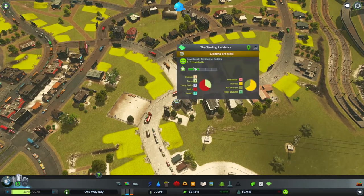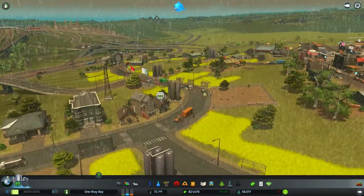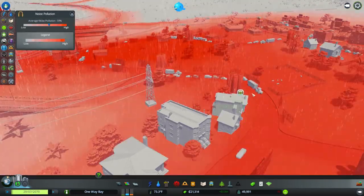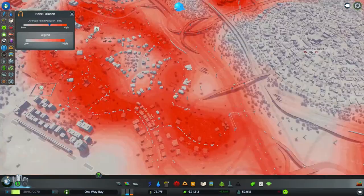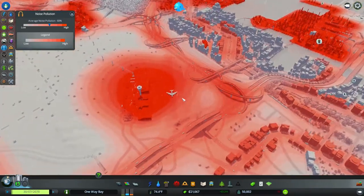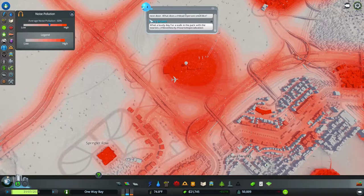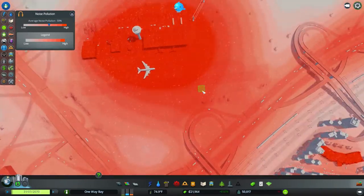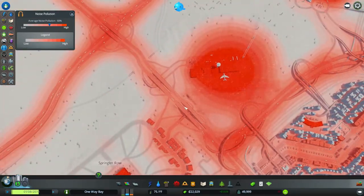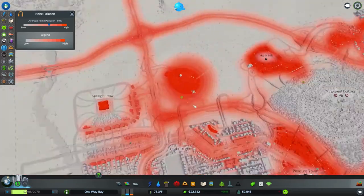What is this guy complaining about? Noise? Citizens are sick because of noise pollution. Well, there's not much going on over here, I don't know why you're complaining about that. Why is it so bad up through here? Actually, I've never looked at this before. The airport is a thing. I feel like the airport's noise pollution should go more in a flight traffic pattern. The airport is probably itself pretty noisy, but this ascent or descent for planes is going to be the loudest part. I feel like the pollution should have a line coming off either way of the runway. But I didn't design this game, I just play it.